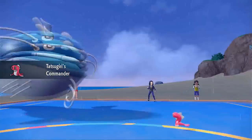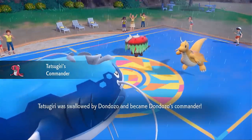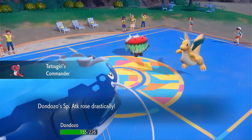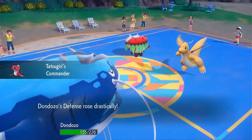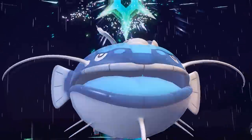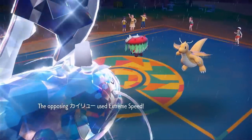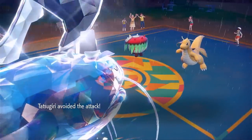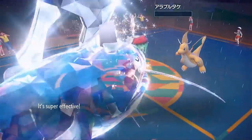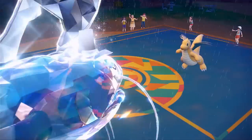My Golduck actually survives a C-bomb because it's really bulky. We get Tatsugiri swallowed by Dondozo, activating Commander — a plus four boost to every stat besides accuracy and evasion. We Terastallize into Steel type as well, just to make that cutscene last a little longer. We skip the cutscene, avoid the Extreme Speed, and Body Press into Brute Bonnet — with plus four Defense, we're able to knock it out in one hit.